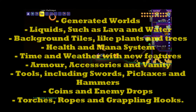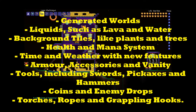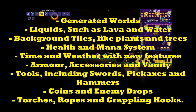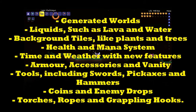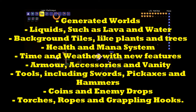First up we have returning features: generated worlds; liquids such as lava and water; background tiles like plants and trees; health and mana system; time and weather with new features which includes a lightning event; armor; accessories and vanity; tools including swords, pickaxes and hammers; and coins and enemy drops.